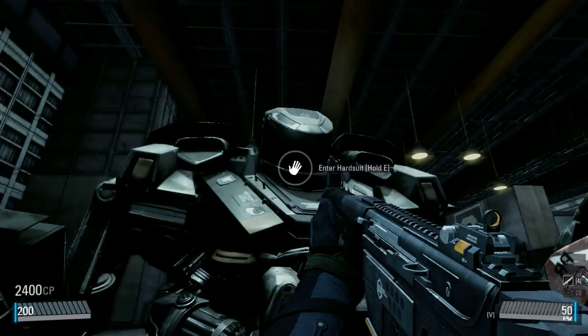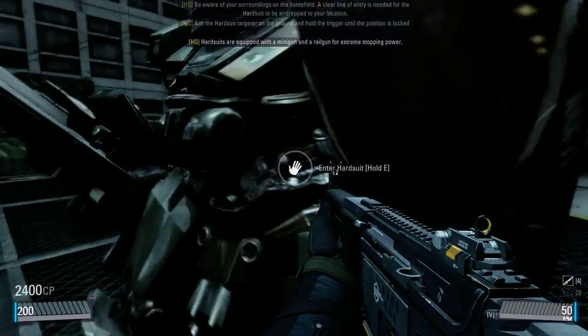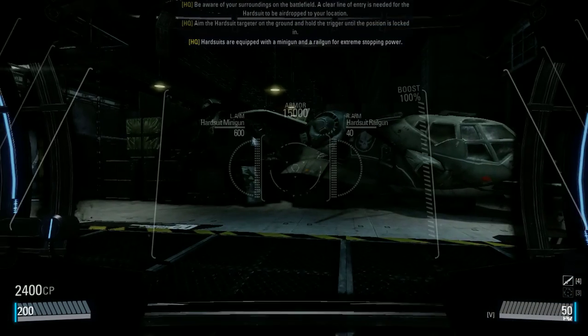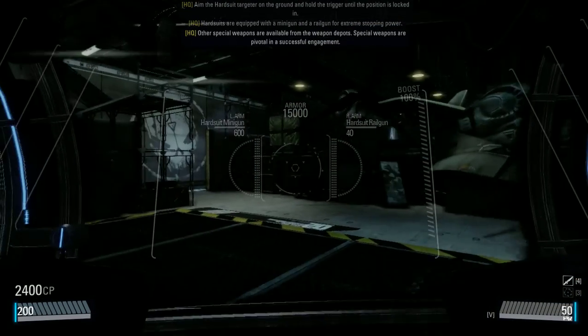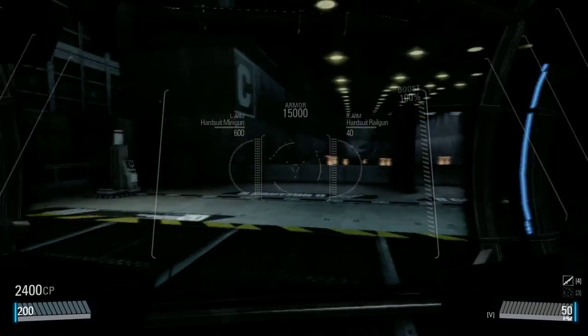Aim the Hardsuit Targeter on the ground and hold the trigger until the position is locked in. Hardsuits are equipped with a minigun and a railgun for extreme stopping power. Other special weapons are available through the Weapon Depots. Special weapons are pivotal in a successful engagement.